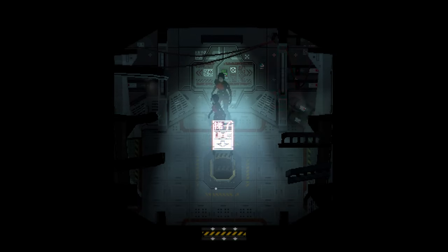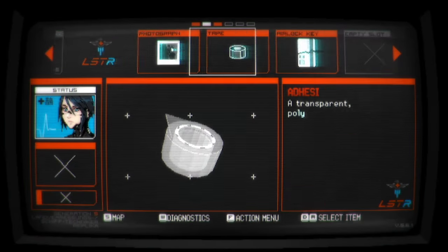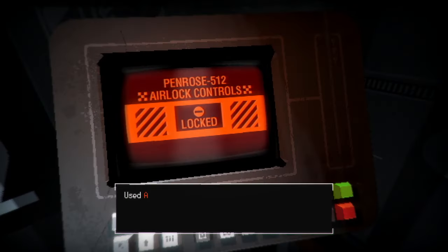This means if you grab that duct tape in that room, your teammate should be aware of it. If you grab the photograph, same as that. If you open the cryopod, same as that. You should also be able to now go into the Pinhole scene, which is the second scene in the game after the Penrose.